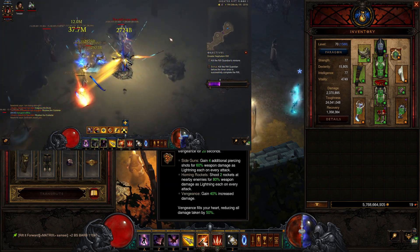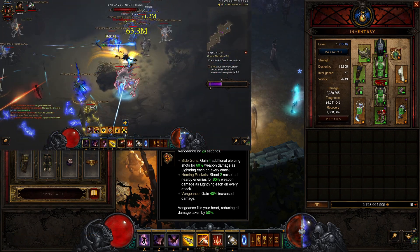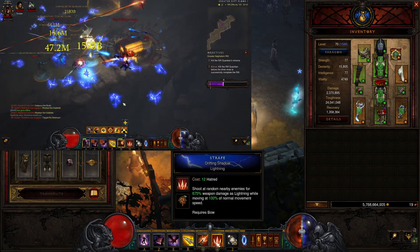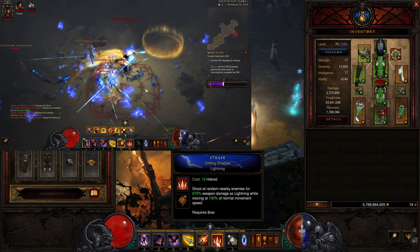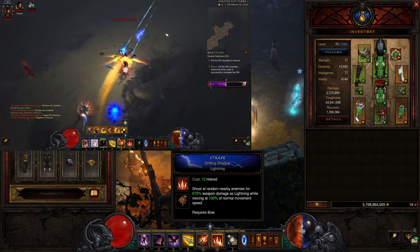We are using Vengeance — Dark Heart. Vengeance reduces all damage taken by 50%, so this is just some damage mitigation. And we are using Strafe — Drifting Shadow, moving at 100% of normal movement speed, so we are going to go a little bit faster.